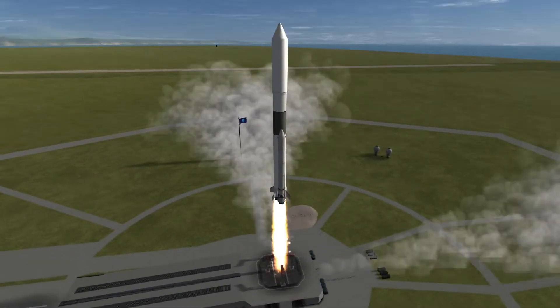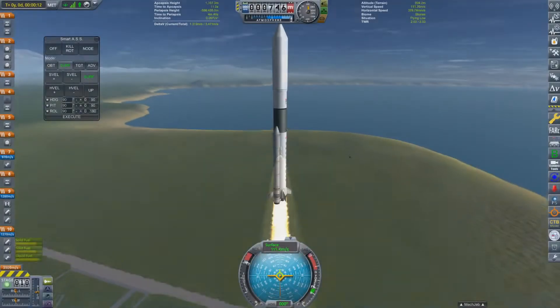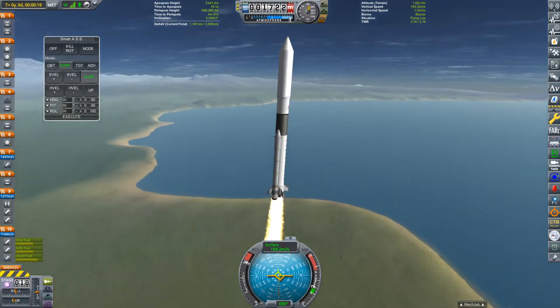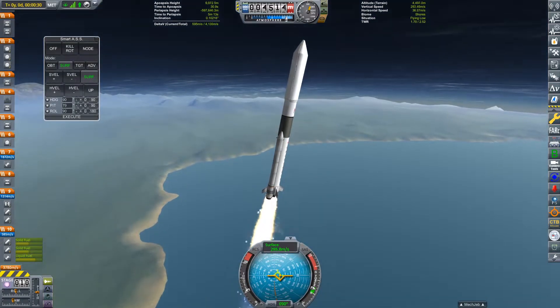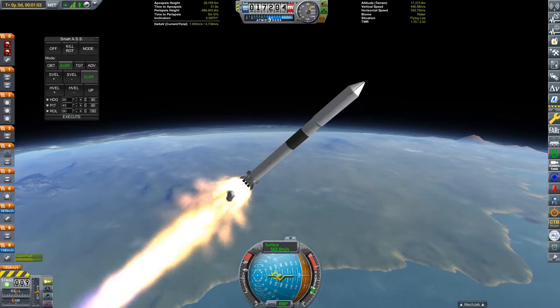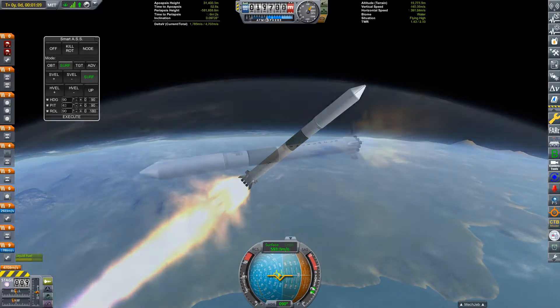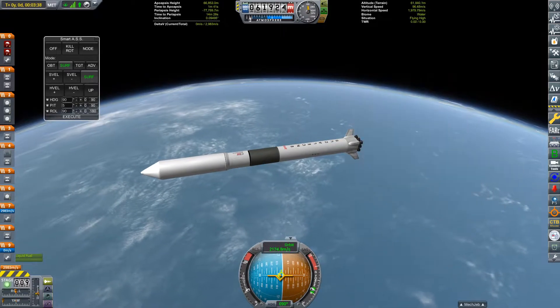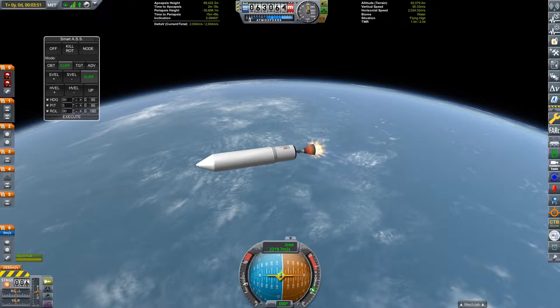Joule is pretty far out from the sun, so it's gonna take a lot of Delta V to get there. Our trusty rocket Enceladus is gonna need a little help to get our payload there, and of course there is no better way than the Kerbal way — more boosters. Two kickback solid rocket boosters should be more than enough to give Enceladus that extra kick. Once we're nearly in space and air resistance isn't a problem, we can deploy our fairing to reveal the payload that I built on stream.